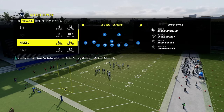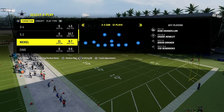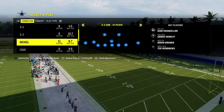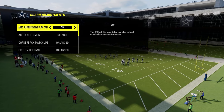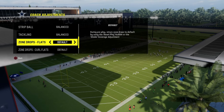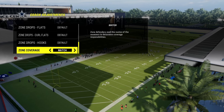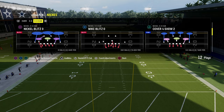Once you've subbed everybody out and back in where you want them, go into your packages and choose the safety Nickelback package. That's going to give you some different adjustments that are super effective for stopping corner routes. In your coaching adjustments, we're going to turn auto flip on, leave auto alignment on default, set option defense to conservative, and turn on match coverage. This is going to allow us to do a lot of unique and effective things with our coverage.